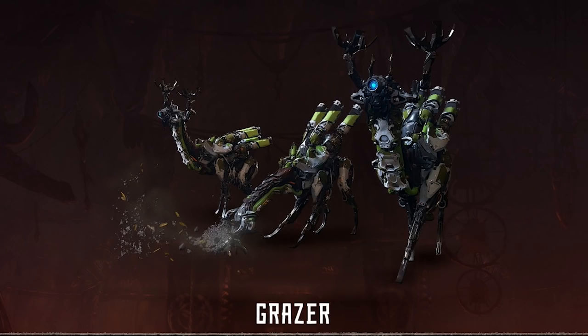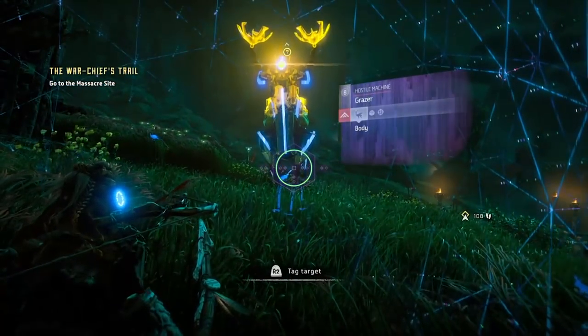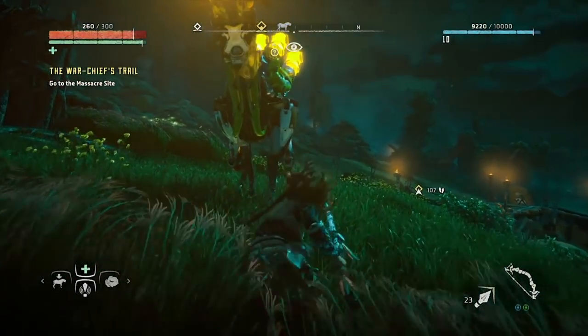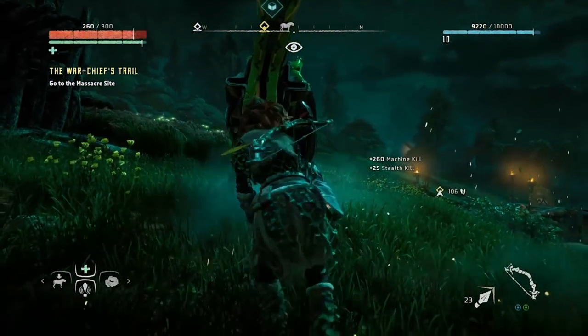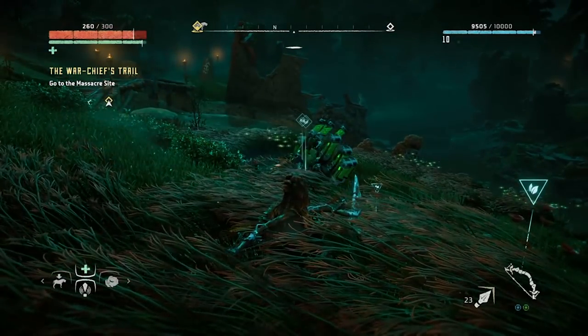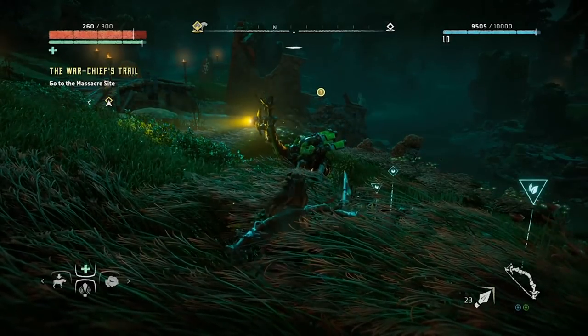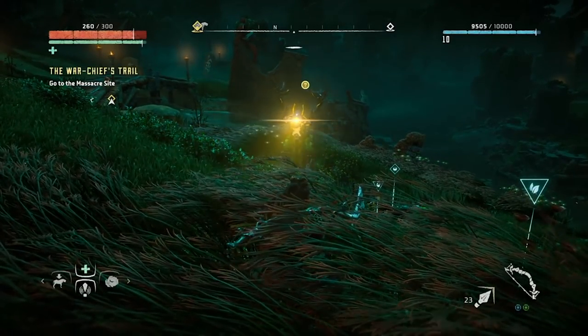Grazer: Similar to giant reindeers, these would-be herbivores are about as easy to take down as a Strider. Lure them close with a whistle from the tall grass, then silently strike them to take them down in one hit. Or, if you don't mind running the risk of making an entire herd of them scatter, aim for the blaze canisters on their haunches. Fire at their antlers to disable their ramming attack if they look like they're about to charge.